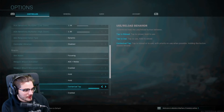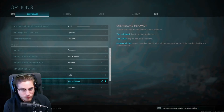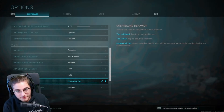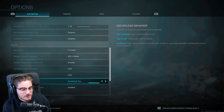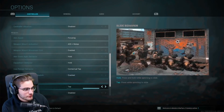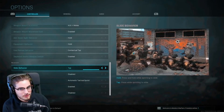I'm going to change my reload behavior to Contextual Tap, because if an enemy shows up while I'm reloading, I can stop the reload and still be ready to shoot with the bullets I have left. I'd highly recommend Contextual Tap. For depleted ammo weapon switch, I'd recommend having that enabled as well.